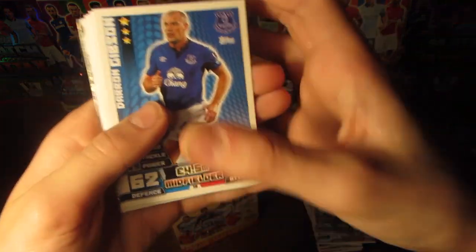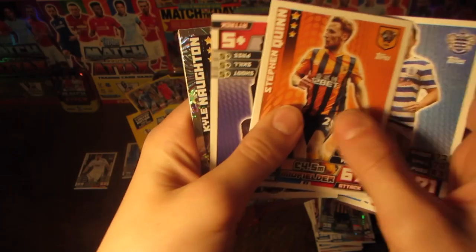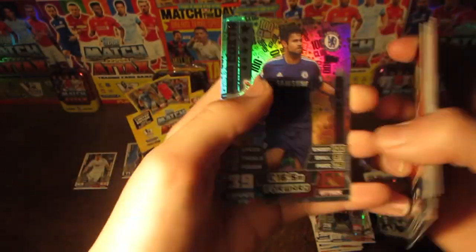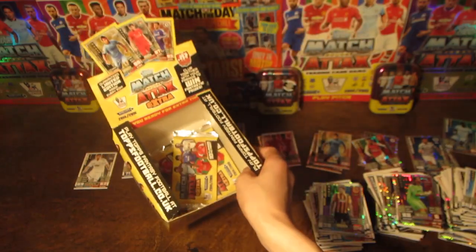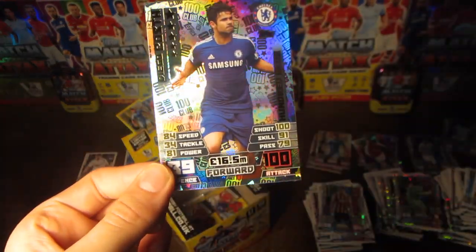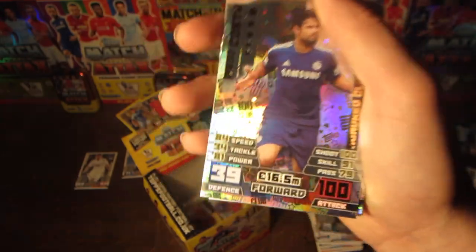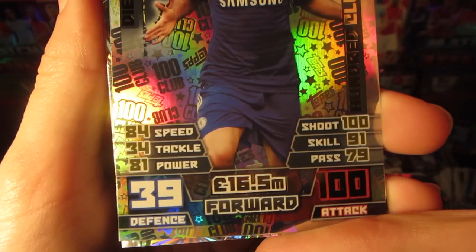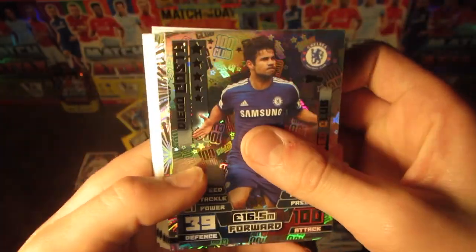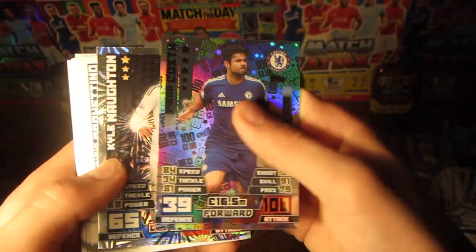We move into a pack containing Darren Gibson, Paulinho, Fellaini, Colchini, Amalfitano, Vargas, Quinn, Pochettino, Carl Norton New Signing, and then we do have the 100 club card! I was getting a bit worried we wouldn't get it before the end of the box, but we finally got one. It's Diego Costa — the only 100 club in the collection — with 100 on attack, 100 on shoot, 91 on skill, 79 on pass, 84 on speed, 34 on tackle, 81 on power, 39 on defence, and 16.5 million as his value, with a five-star engraved rating along with his name. Awesome.